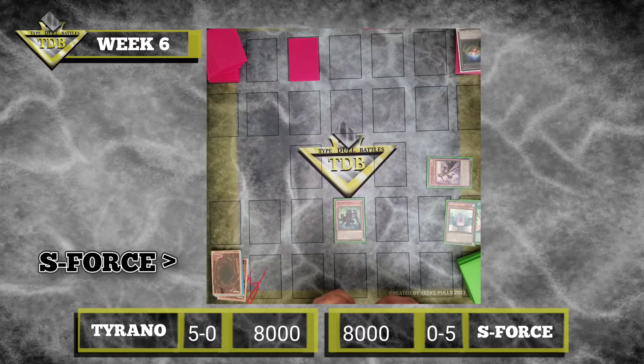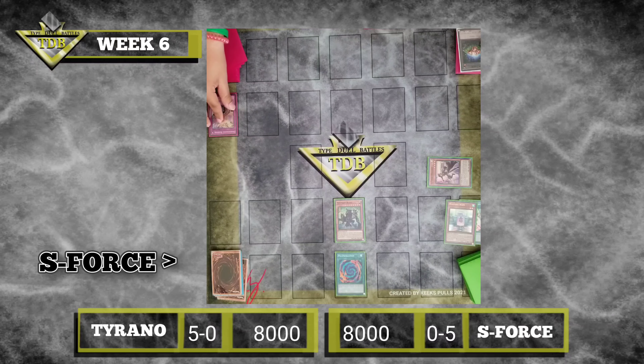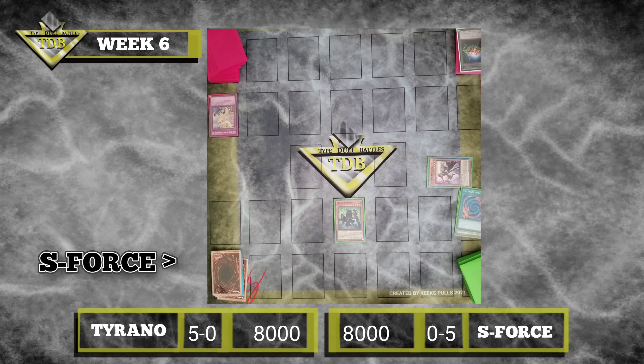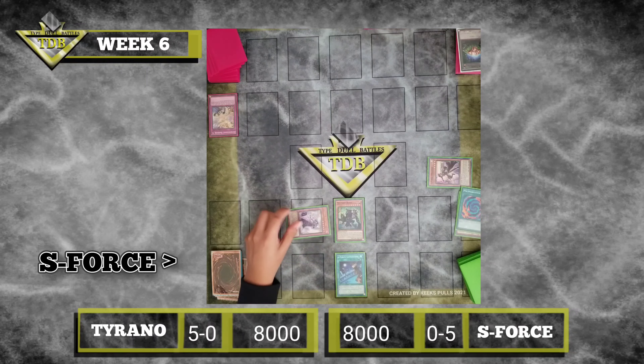And then I will activate Polymerization. That's good. Great. I will then activate S4 Showdown — I'm going to Special Summon one Mutant Monster from my hand. That's Force Monster from my hand.